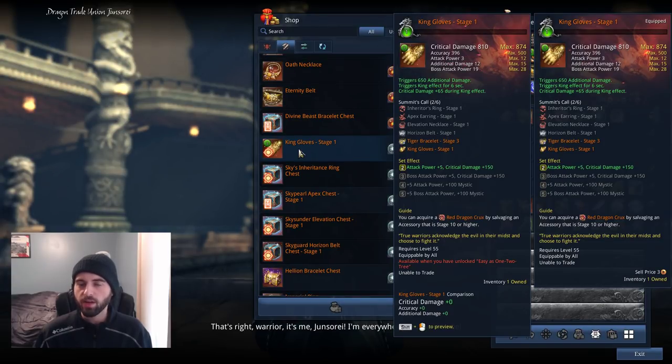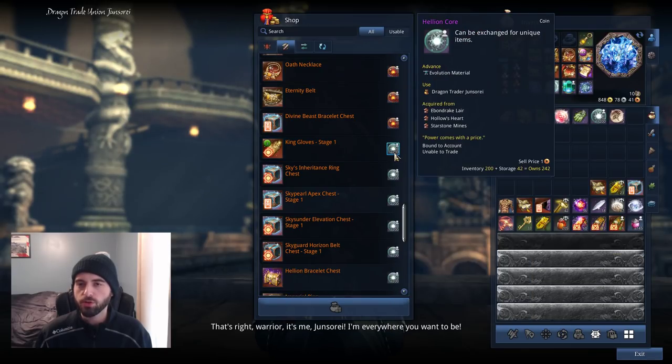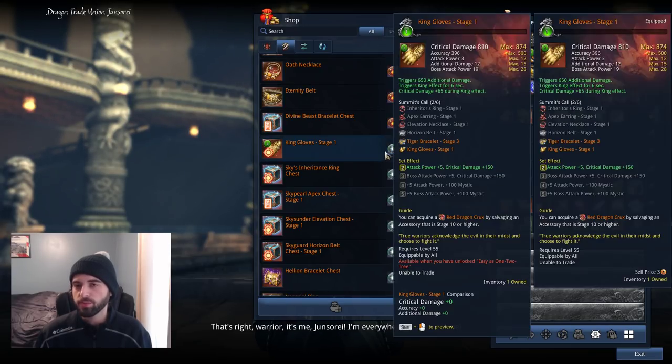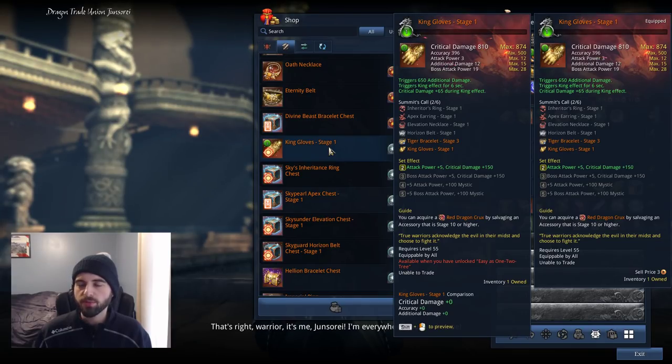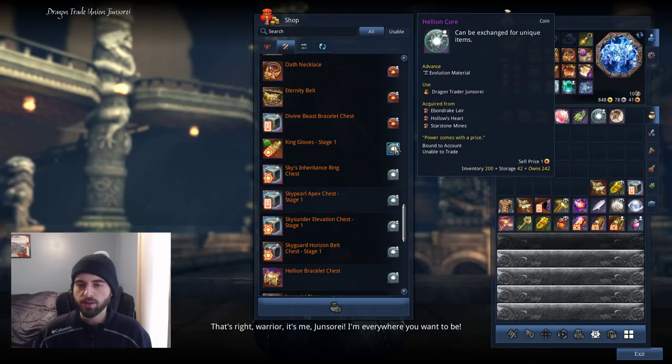After you complete the final boss of Hollow's Heart, Drupal, ten times, you will unlock the ability to purchase king's gloves from the merchant Jinsore in Mushin's Tower or at Dasari Palace - there are two places they spawn, and one also spawns in Zaiwe. You'll be able to purchase the king's gloves from her for 200 Helion Cores. Helion Cores are obtained from dungeons: Edmundrake Lair, Hollow's Heart, Starstone Mines, Iron Tech Forge, and Drowning Deeps. So if the king's gloves have not dropped from the final boss of Hollow's Heart in any of your runs, you could consider buying the gloves.